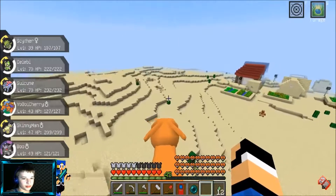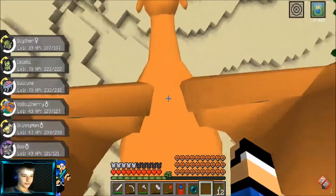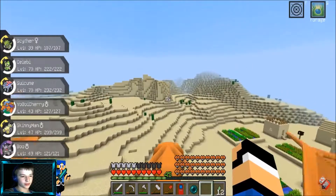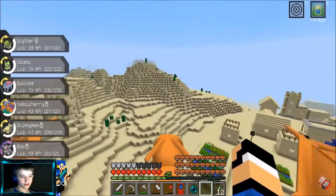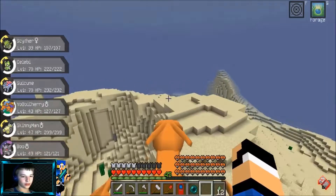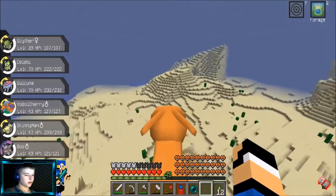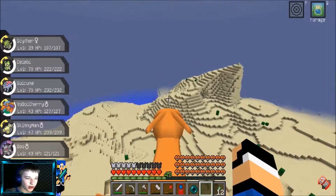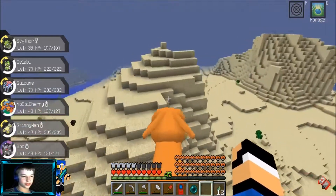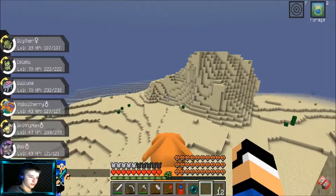An Emboar showed up! Going with Scyther — wing attack. Thought that green text was a legendary for a second there, but no. Wing attack on Emboar is super effective — I should use false swipe instead to bring it low enough to catch.